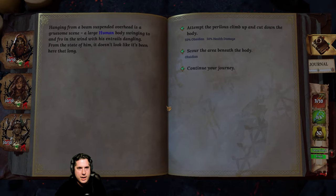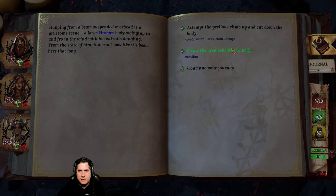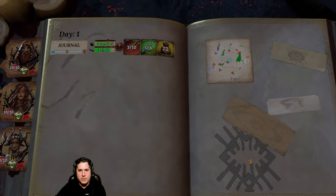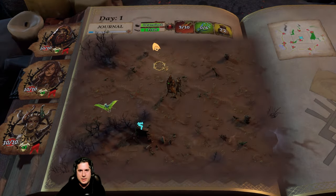We'll go to this question mark here. Hanging from a beam suspended overhead is a gruesome scene - a large human body swinging to and fro in the wind. Do we scour the area? Let's not climb up here, let's just get a couple of coins. Yeah, so it's a couple of coins - we'll continue. A gruesome scene but not one we're necessarily interested in. So we have a combat scenario there; we're going to avoid it for now.